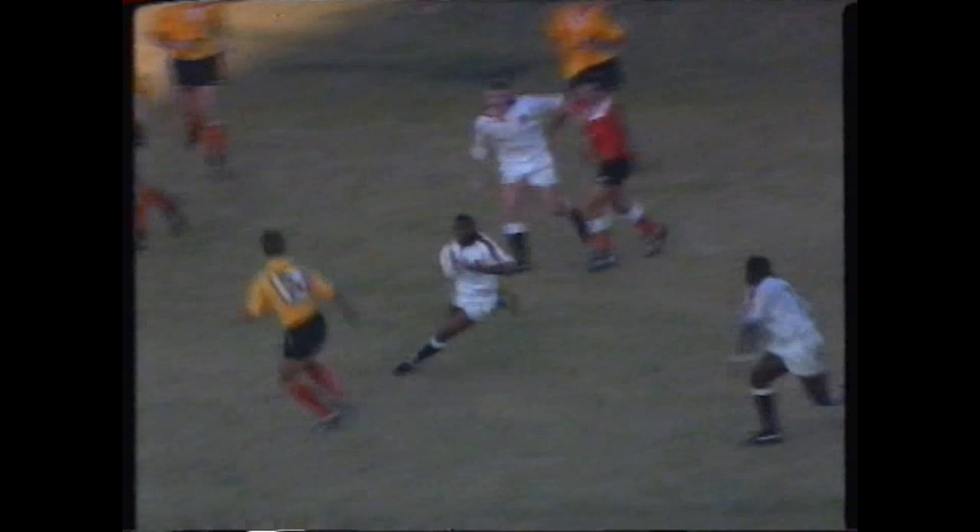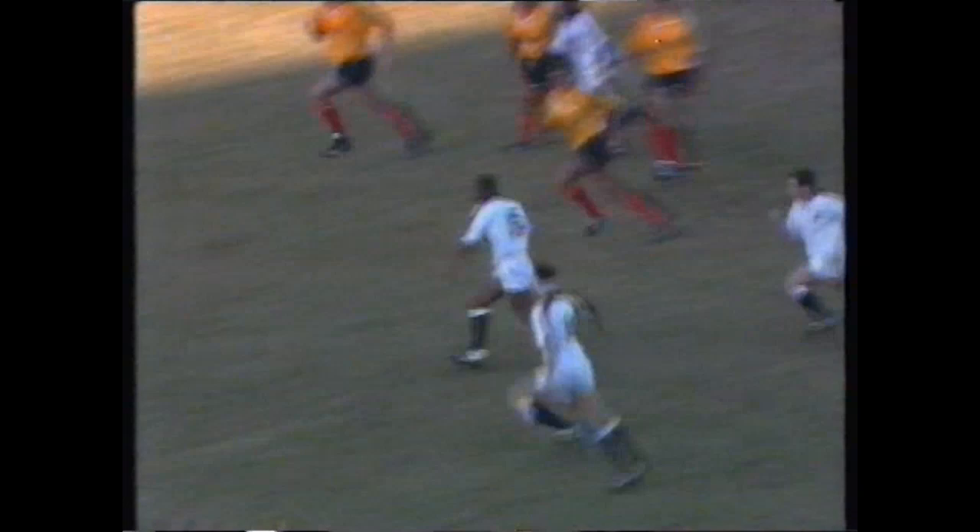England decide to have a go — gets through one, he's got support! Tony Underwood, out it comes to Ojeomo, Paul Hull again — he's got the overlap. To Hopley, and Damian Hopley at last gets a try for England! A really good concerted attack — a great way to finish the game for a young side.